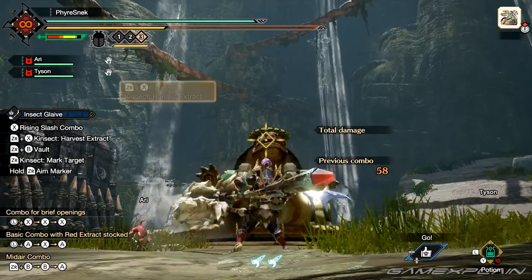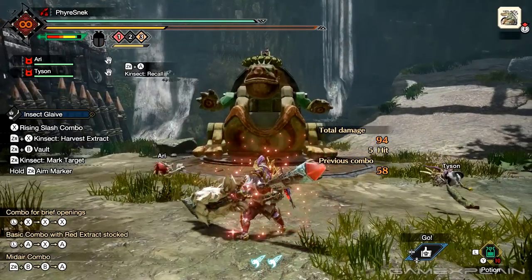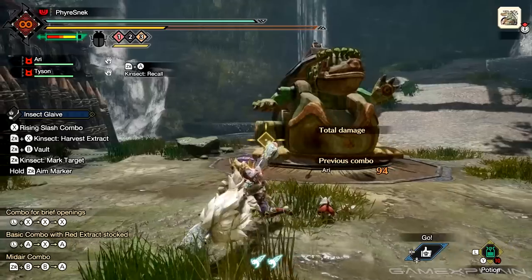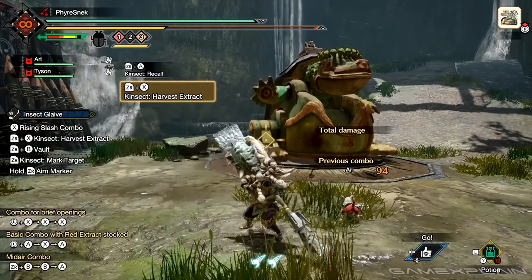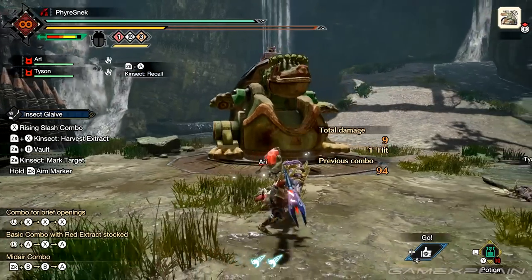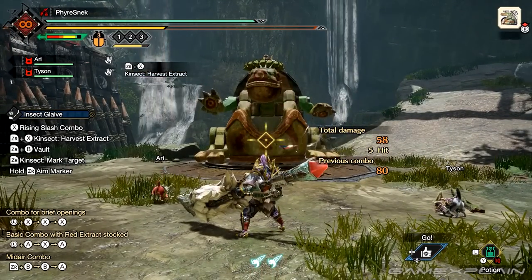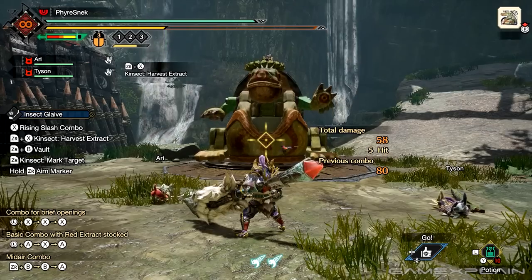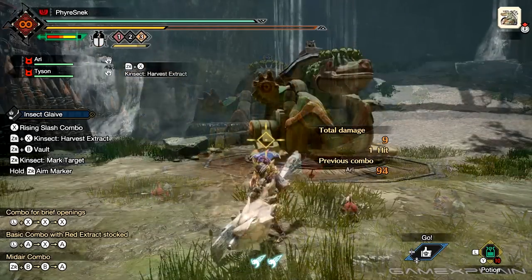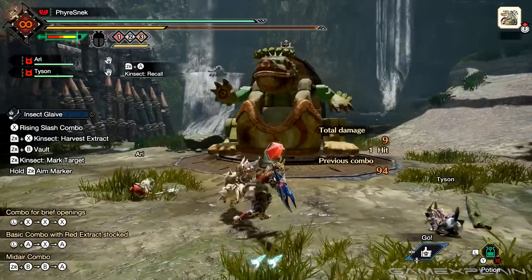The red buff boosts and augments attacks, and is typically found around the monster's head or its main attacking appendage. The white buff increases speed and can typically be found around a monster's arms, legs, or wings. The orange buff gives knockback protection, and is typically found around a monster's hind legs or its back. All of these buffs can be stacked, so there's no need to worry about overriding one with another.